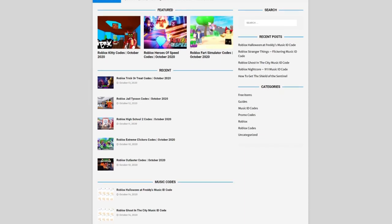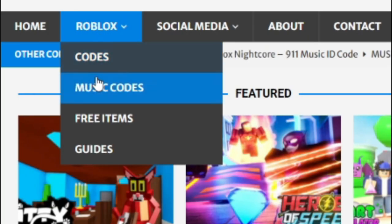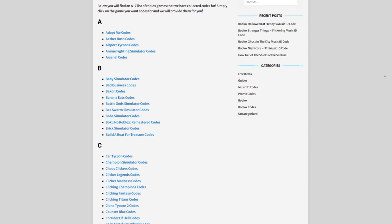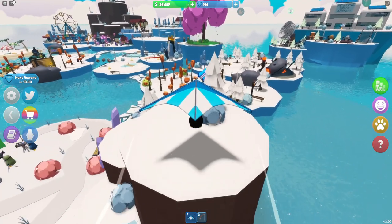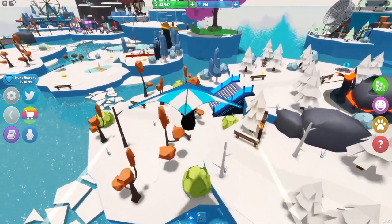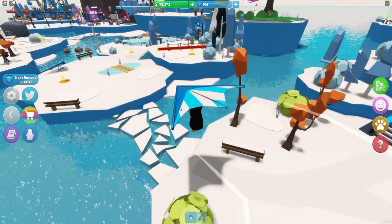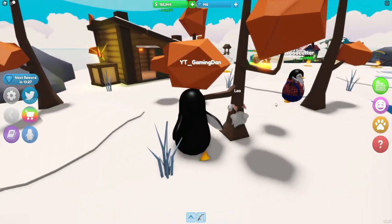But first, let me tell you all about rblxcodes.com, which is my own Roblox code website where you can find game codes, music codes, and guides. There is tons of stuff in there that you guys have to check out. Overall we give codes for over 300 Roblox games, so if you guys need a code for a game it will be there. Now let's go ahead and get into this video.